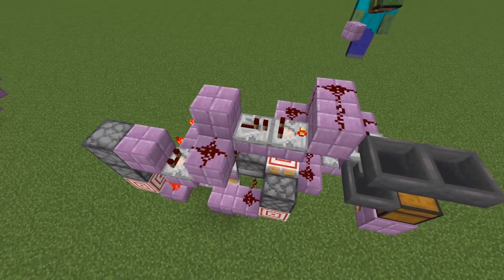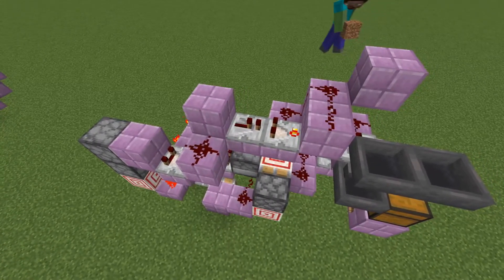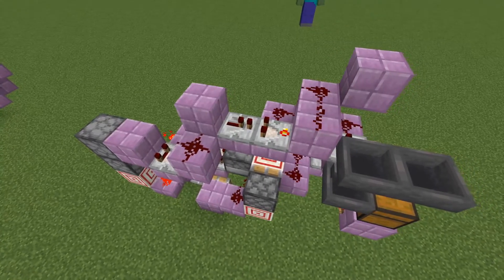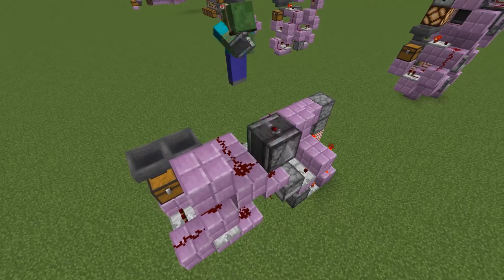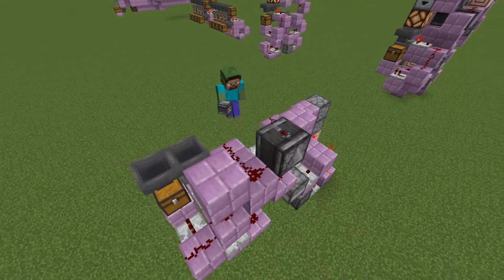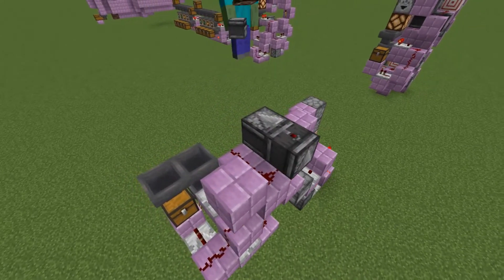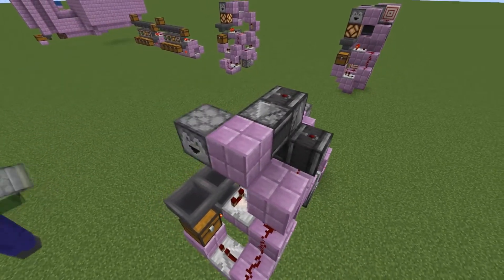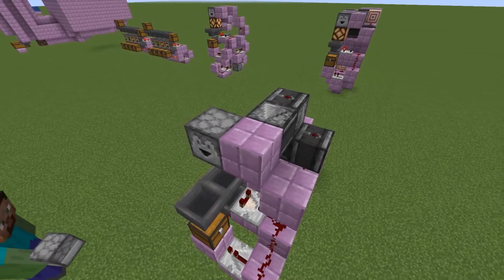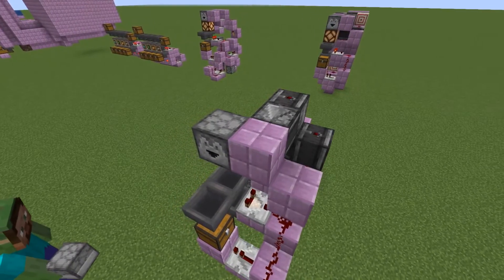Don't forget to cut the dust so that it doesn't connect to the item filter. The last dust has to be on a slab. Then from the third redstone dust read with an observer facing up, then another one facing to the side, then another one going up, and then one going to the front into a block that has a dropper next to it.